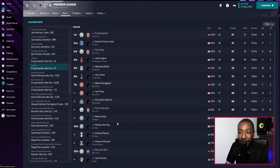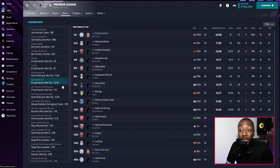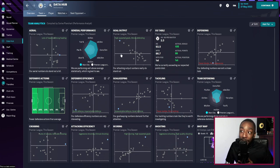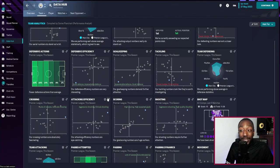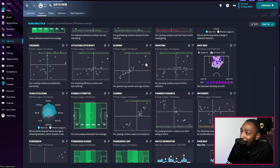Kevin De Bruyne had the best expected assists, and Haaland had the best non-penalty XG and non-penalty XG per 90. Moving to the data hub: our goal output showed high expected goals with strong defending. Defensive efficiency was described as quiet and impenetrable — definitely the best defense in the league. The goalkeeper was also rated impenetrable and quiet. Our crossing was very accurate, which is helped by having Kevin De Bruyne. Attacking efficiency: aggressive and clinical, high scoring with high expected goals.